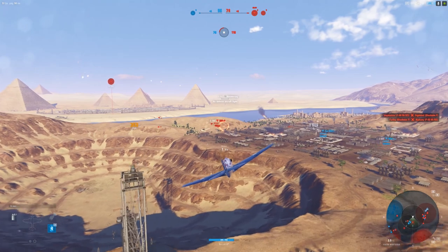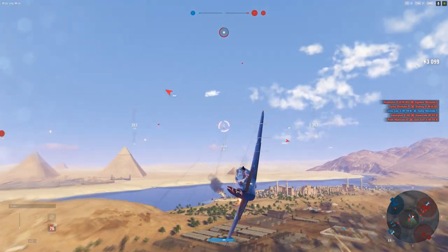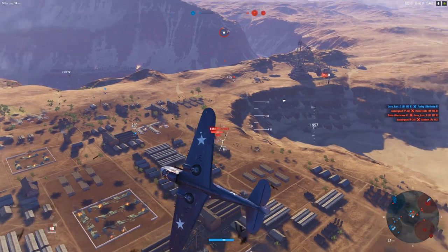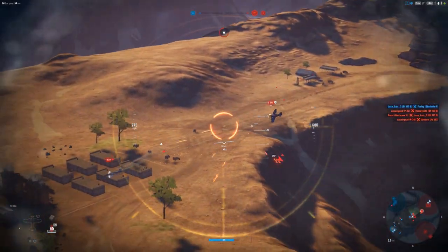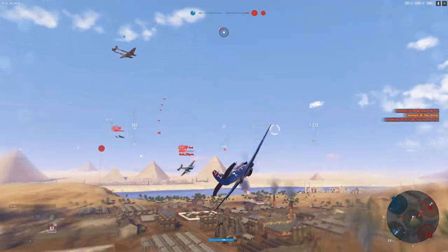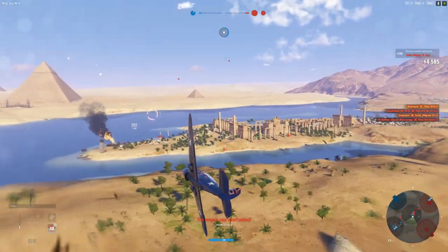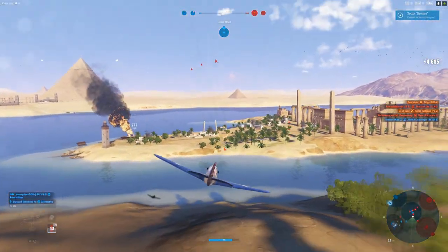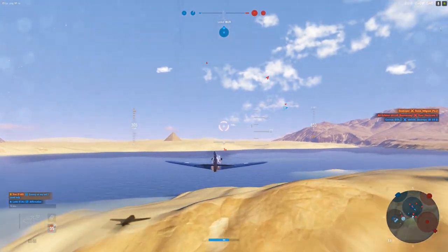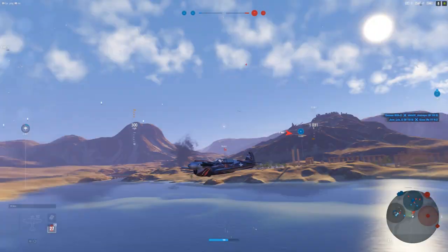Let's see if we can't knock out this target. I'm not doing a whole ton of damage there — I had to do a second pass on each of these guys. Oh, this guy here — playing a ground attacker but not really. We got the sector, so that's good. Of course we are going to die here. We are pulling away slowly though.